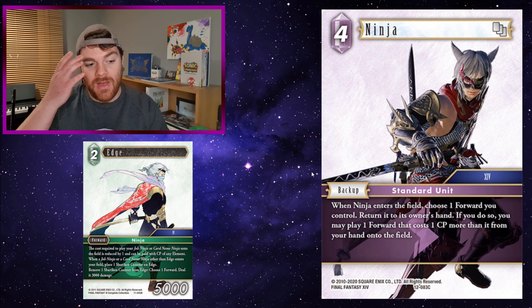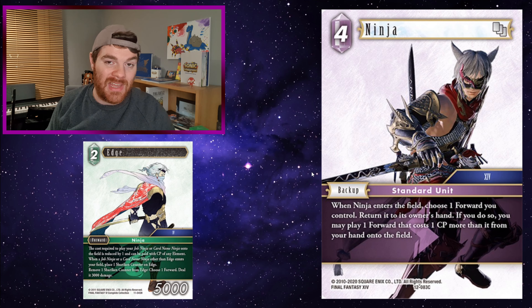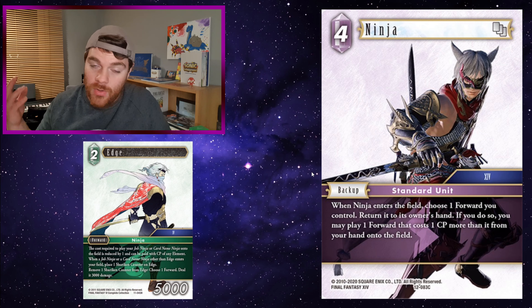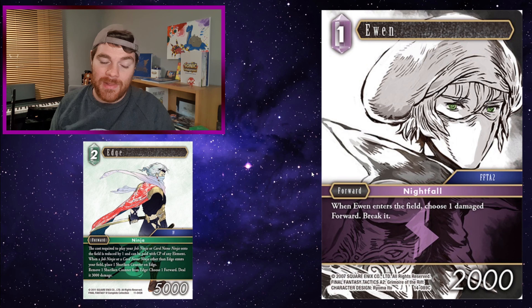The backup Ninja: when a ninja enters the field, choose 1 forward you control and return it to its owner's hand. If you do so, you may play 1 forward that costs 1 CP more from your hand onto the field. Hypothetically, with Tilica and Edge you play a 3 CP ninja for 1 CP. Then play Backup Ninja for 2 CP, bounce that 3 CP back to hand, and play a 4 CP forward onto the field. You only want to do that if you're gaining an entry ability, but there are lots of those ninjas. Edge is also gaining shuriken counters from all this. Finally, Ewan: he isn't a ninja but definitely feels like one — only 1 CP. You can have just 1 counter on Edge, sling it at someone, play Ewan for 1 CP, and you killed it. Pretty good.